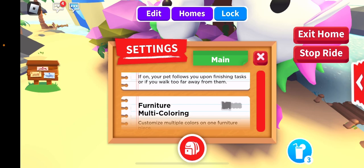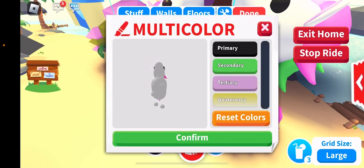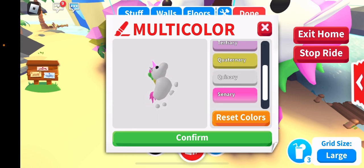But when I turn it on, you can actually color them. So primary is for the eyes, secondary is like the hair — like the green. It tells you the color coding of the unicorn.